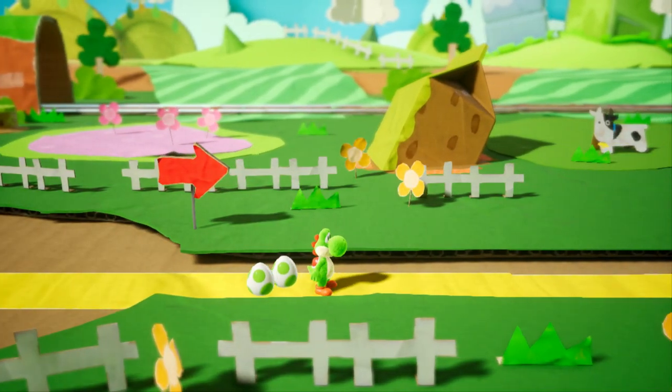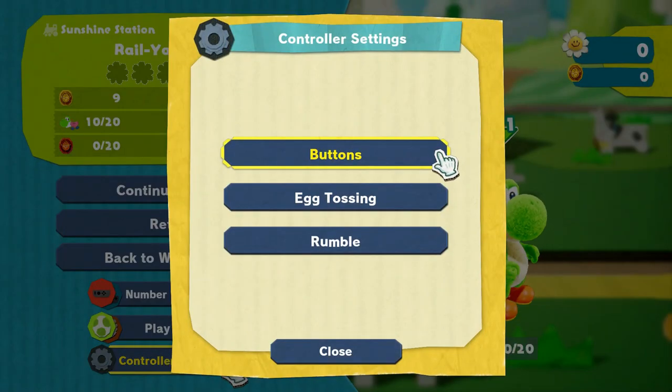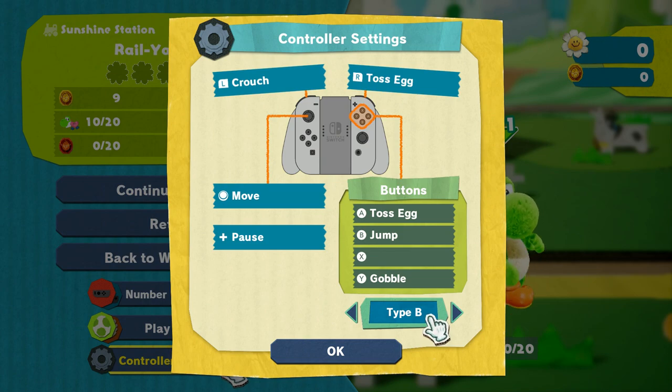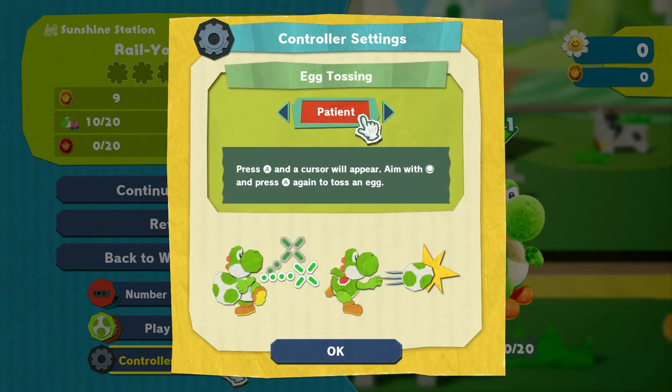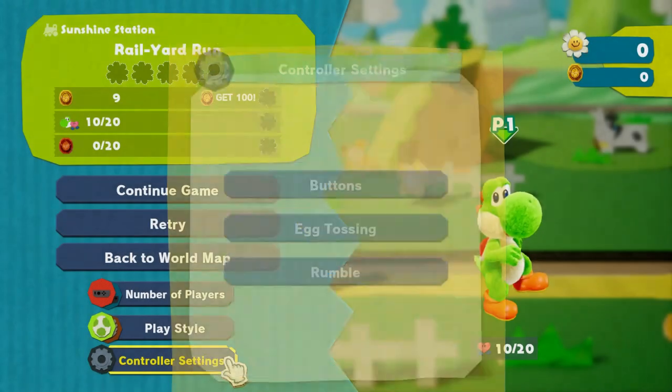I got the little butt stomp. Let's take a look here. What are our options? Controller settings. I guess buttons. Can I change these individually? Type B. Y gobble, B jump. That's what I'm used to. We'll go with that. That's good. Egg tossing — patient and hasty, probably. I got used to hasty for Woolly World, but I guess I'll go with patient. Rumble — yeah, just leave that on. Let's go.